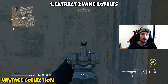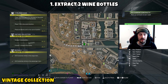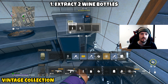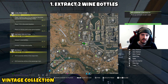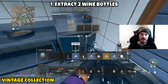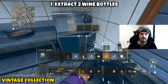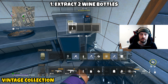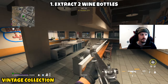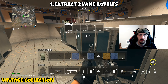Next up is Vintage Collection, a two-parter. Part 1 asks us to extract two wine bottles — either aged wine or cheap wine both count, as they don't specify. Good places to find these are the Yum Yum Burgers in Almazara City and the hotels near the police station in Almazara. As long as you're looting refrigerators you'll come across wine bottles pretty consistently. Once you have two in your inventory, extract safely and Part 1 will be complete.